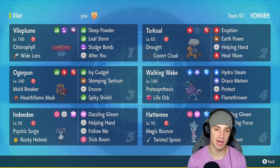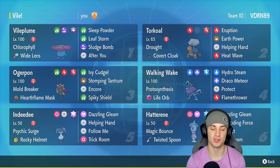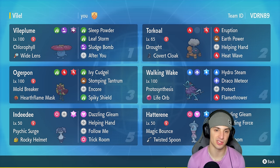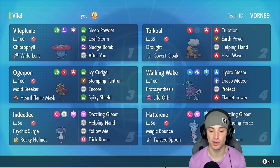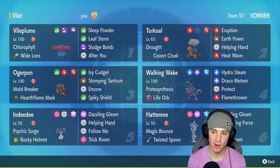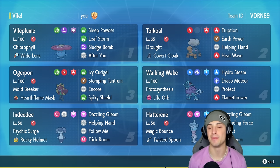Vileplume has Chlorophyll to double its speed in sun, and the Wide Lens item makes Sleep Powder land more frequently. Its other three moves are Leaf Storm, Sludge Bomb, and After You, alongside the Ghost Tera type so we don't have to deal with Fake Outs. Torkoal has the Covert Cloak to deal with Fake Outs, with Drought as its ability, plus Eruption, Earth Power, Helping Hand, and Heat Wave.